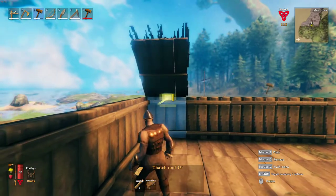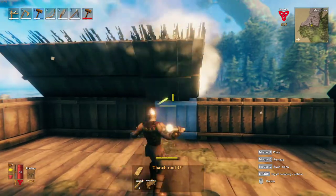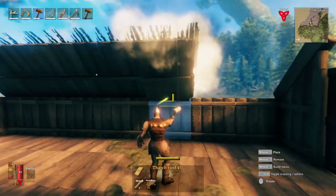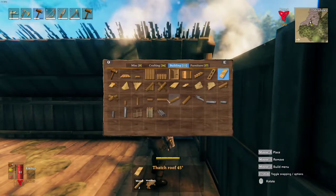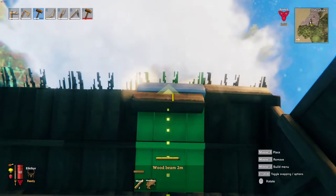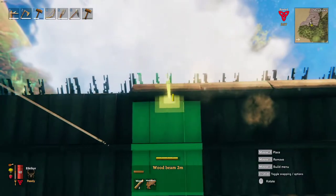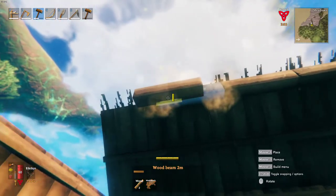So this is the 45-degree angle roof. Put that up. I'm going to tear down a couple of sections afterwards. Remember, you're going to get all the materials you put into this back, so it's absolutely okay to do this.